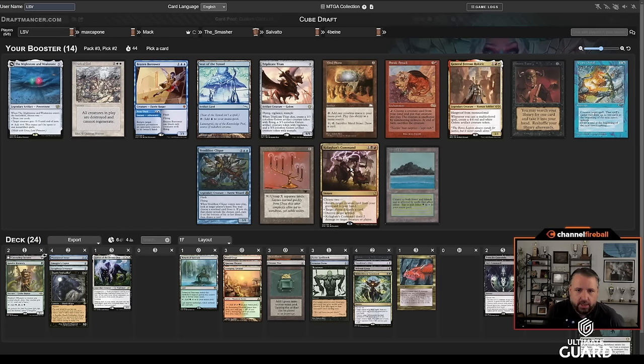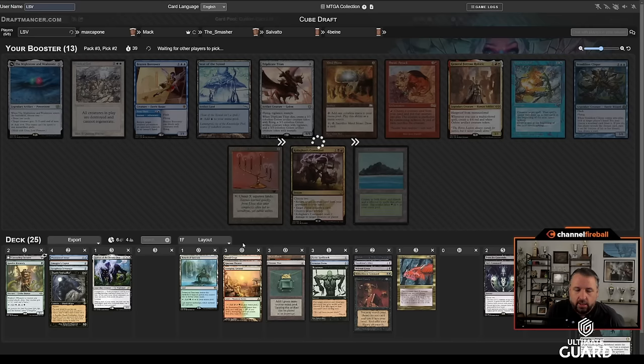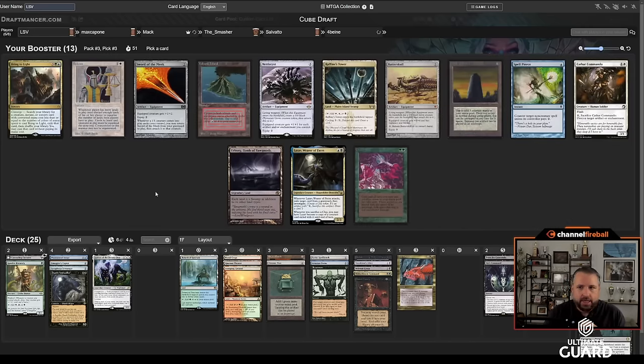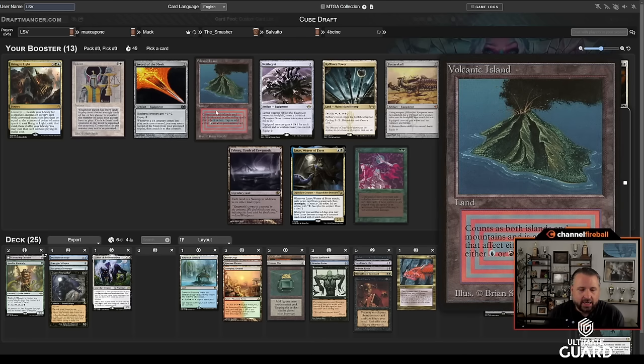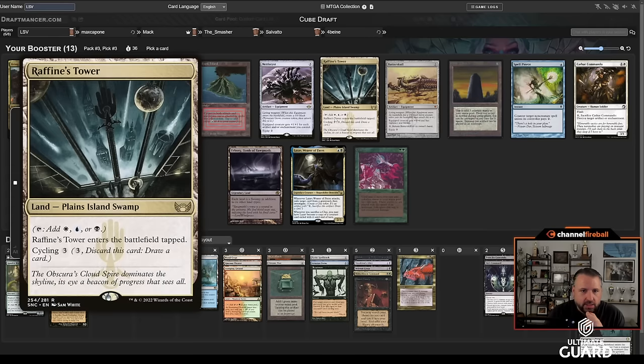Nothing else I'm super interested in, so if Cake Man doesn't wheel, this pack's going to be a little empty for me. I don't mind taking a DT here. Next pack has Volcanic Island — not great. I think Balance would be good here, but I don't really have the mana to play it. This pack is actually really weak for me — I guess Raffine's Tower? It's blue-black-white, and I do have a blue card in Phantasmal Image.